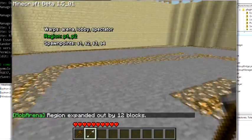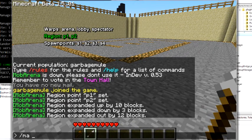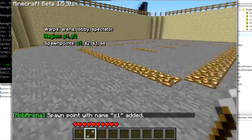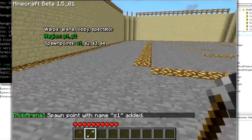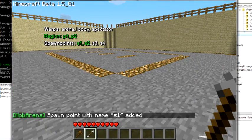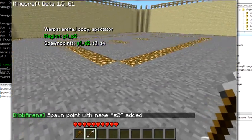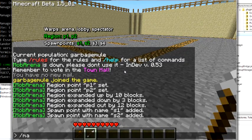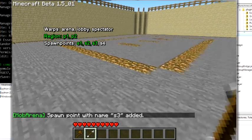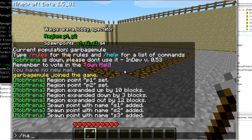Now we need to set up the spawn points. Just go wherever you want your mobs to spawn and type add spawn, and then the name — let's call this S1 for spawn 1. Then add spawn S2. You can add as many spawn points as you want; you can have just one if you want, that's perfectly fine. Add spawn S3, and then add spawn S4.